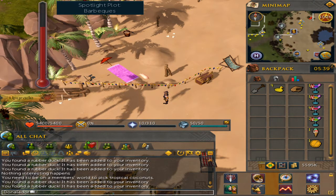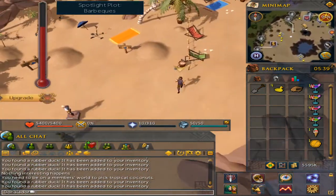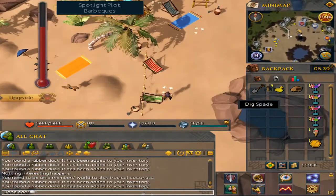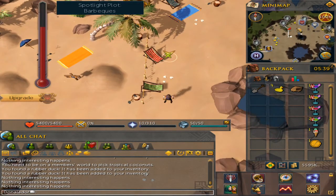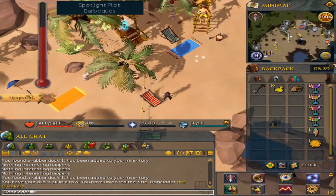The last and final one will be north. You will see these shells right here in front of the red desk chair - dig right here. And then notice in the chat box I have unlocked the Quackers title.